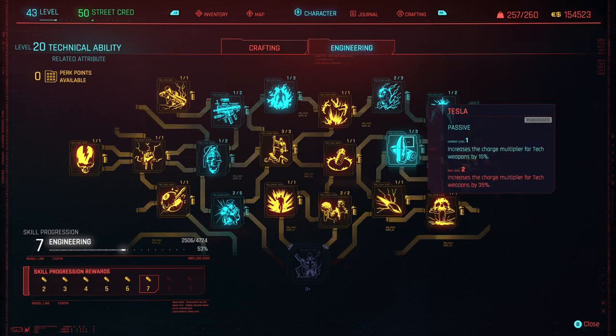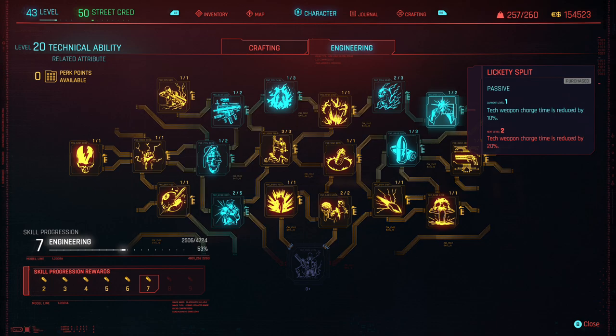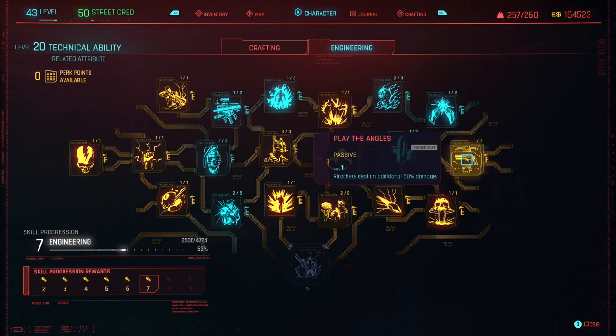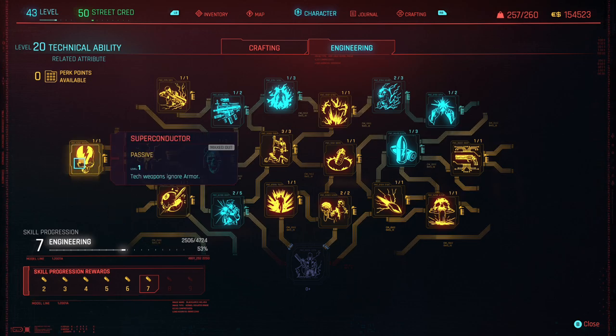One of my favorite perks I recently unlocked is Superconductor, which allows all of my tech weapons to ignore armor. This is a fantastic perk when you're using a tech weapon at long range, taking out armored foes or those within a mech — it can melt these guys down quickly from a safe distance. These perks are fantastic if you're a big fan of smart and tech weapons, along with using a lot of explosions, which you'll definitely get used to if you choose to get the Projectile Launch System.